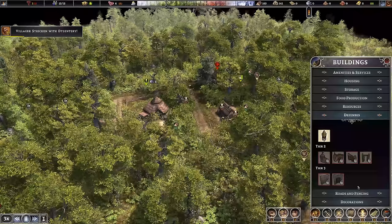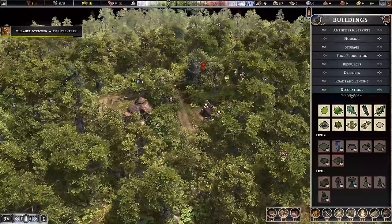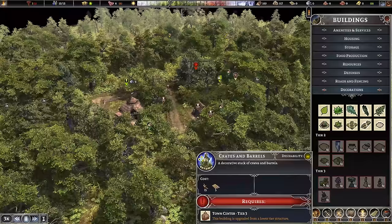We can do some defence stuff — we can build lookout towers and barracks, we can do some fencing. And then there is even a whole decoration section with different sorts of gardens and plazas. Later on we can build different statues and what have you. Crates and barrels — love all this sort of stuff. It doesn't really do much, they just look nice, but some of them do increase the desirability of the house.